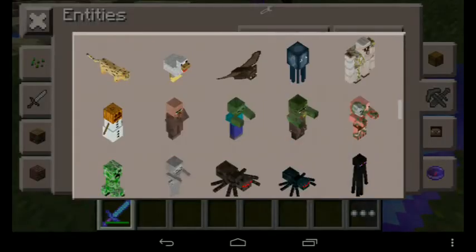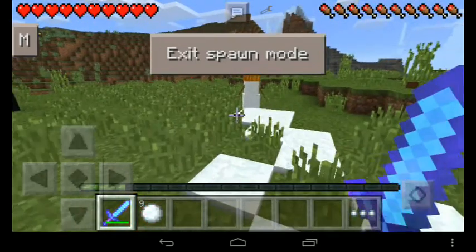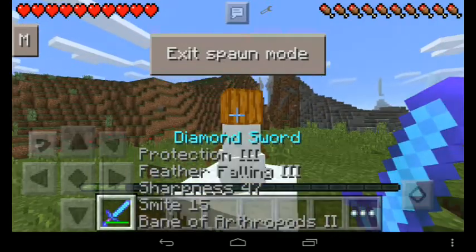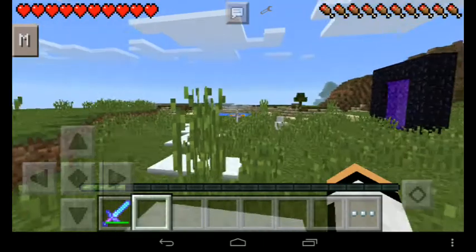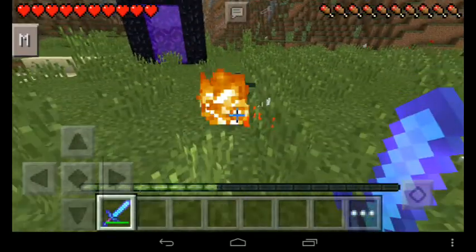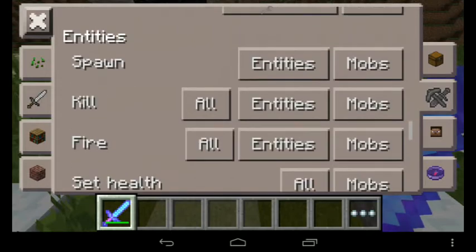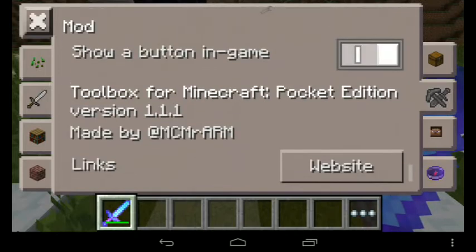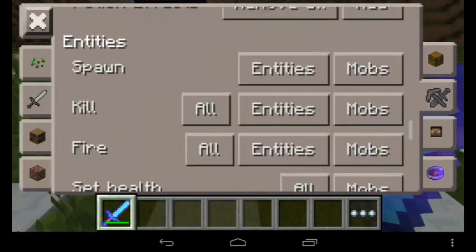That's cool — just make a dot like that. You can also kill entities and mobs. You can spawn Snow Golems when you tap the floor. You can set fire to everything. You can set health. If your dogs don't have pork chops to eat, you can heal up mobs — tap your dog. This mod has a letter M in the corner if you want to remove the UI, but I want to keep it.